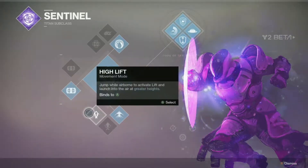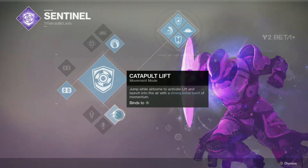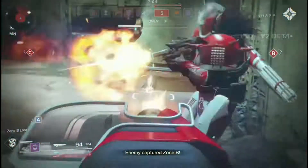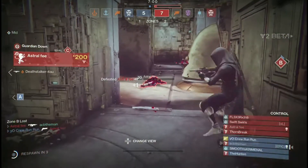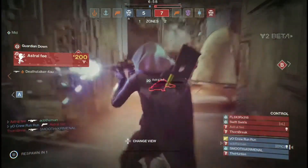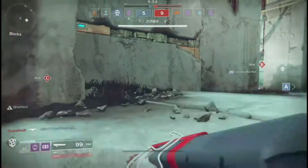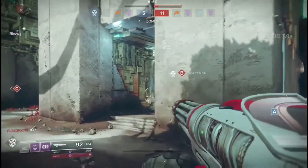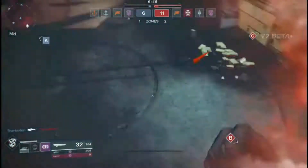Next up we have the jumps — they're the same as before, just named differently. We have strafe lift, high lift, and catapult lift. Catapult lift now makes you go up faster, whereas in Destiny 1 it just gave a boost that didn't do much. Strafe jump makes you move faster sideways, but unfortunately it doesn't activate more than once in the air, so Titan skating is no more. High lift is straightforward — overall the jumps are almost the same.